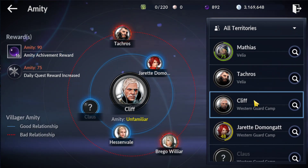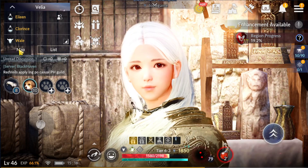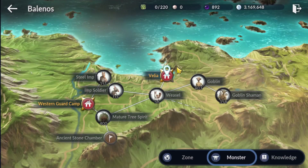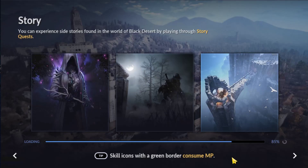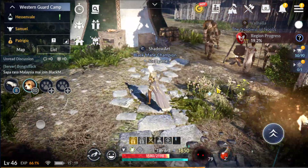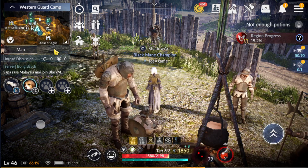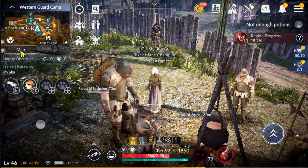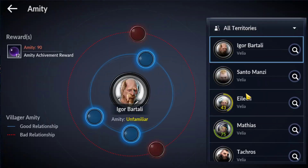Now let's check where this NPC is — where is the Stand Guard Camp? You can step here on the map. Let's check here where the Stand Guard Camp is — just step here and go to this town, it's quite easy. Most NPCs will stay in town. The next question is how to find this NPC. You just need to use the tab list here — it shows on the map.